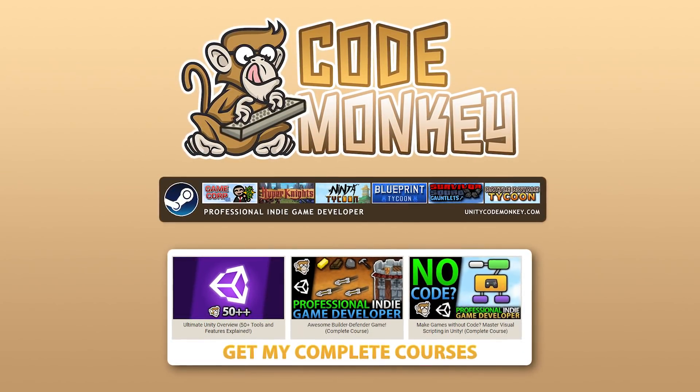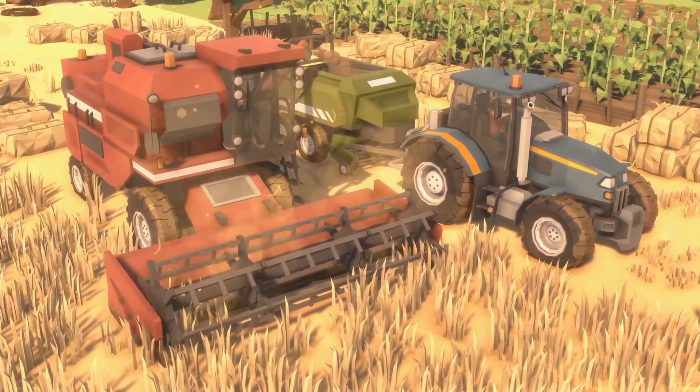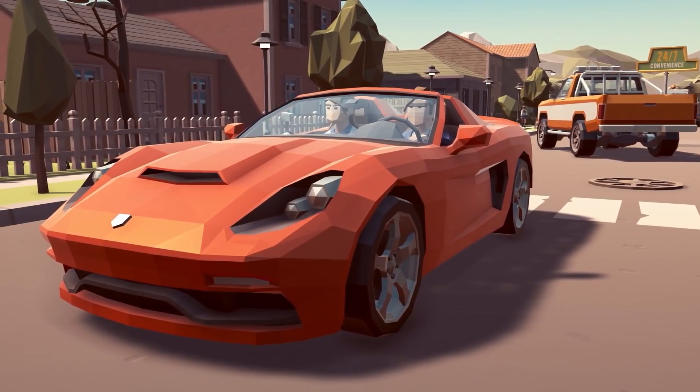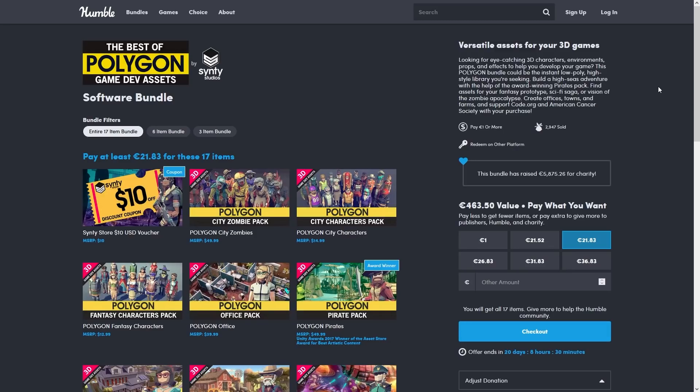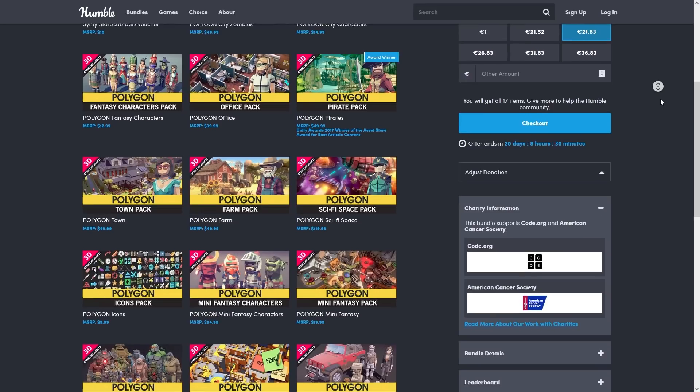Hello and welcome, I'm your CodeMonkey, and here's a very pleasant surprise that I totally wasn't expecting — an extremely excellent bundle all about Synty assets. They are in their low poly signature style, and being a Humble Bundle means it has an insane discount: you can get them at 96% off.